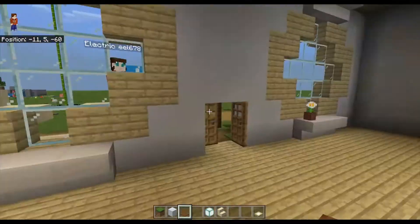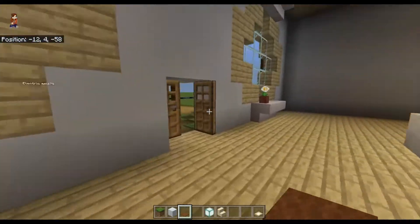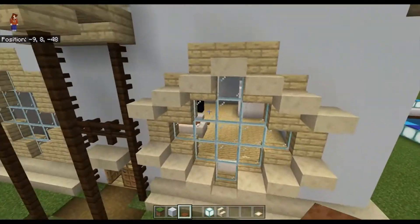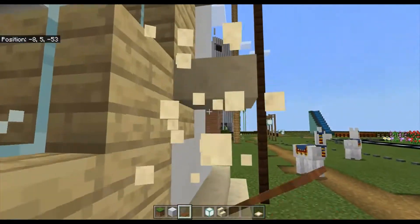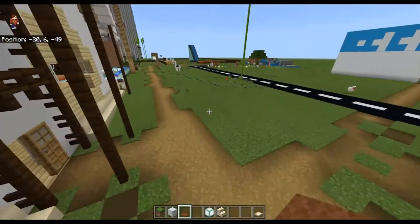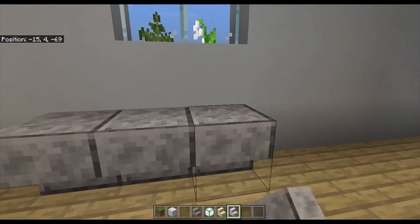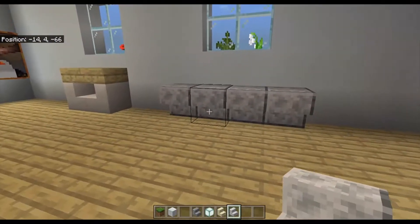Hey guys, we're still playing with Electric Eagle and we're designing her house. I tried the same thing on the inside — it looks horrible. Just do the toilet. I think I will do the glowstone behind the paintings. Behind the paintings. I think this house is gonna turn out really nice.